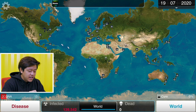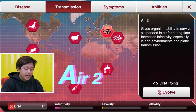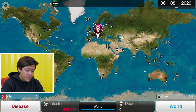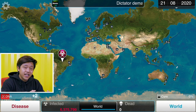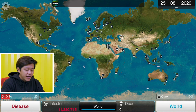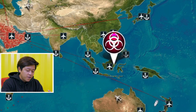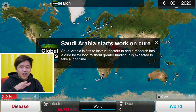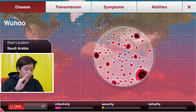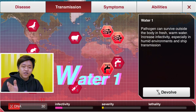Now back to 'A' — Air transmission level 2. We need 15 DNA points and we have 12, so three more to go. Japan gives us two infected people — thank you, very nice. Let's get that second air transmission upgrade in. Whoa, we've got a lot of countries now! We've almost hit a million infected — yes, a million people infected and no one is dead yet, so the WHO won't have us on their radar. We're already at 16 million infected, and we've got Iceland! Southeast Asia, Canada, the cold countries too. Now the 'W' in HELL: Water transmission.